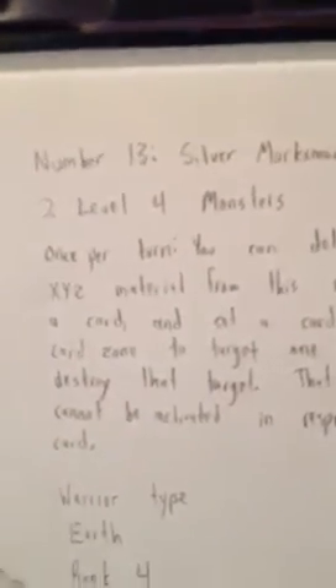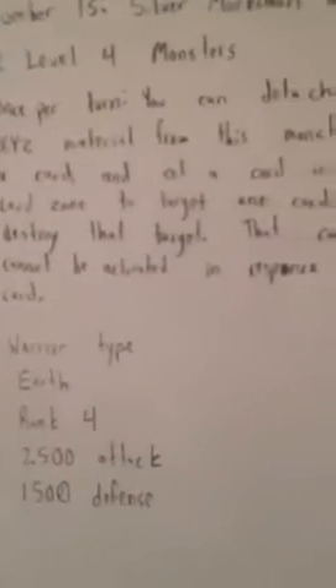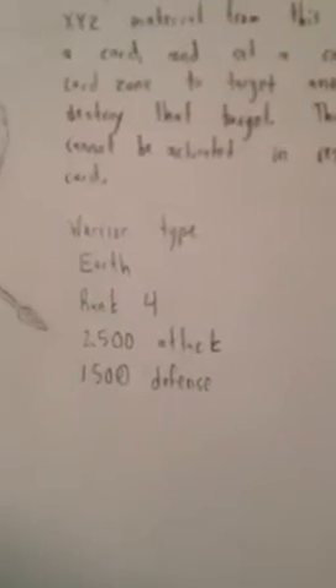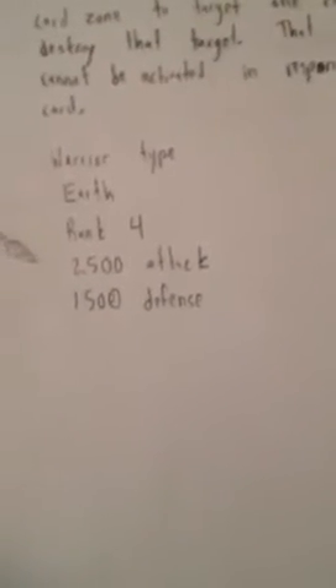I think I did good on the face though. The card's name is Number 13: Silver Marksman of Old. Two Level 4 monsters. Once per turn, you can detach one Xyz material from this monster, discard a card, and set a card in your spell and trap card zone to target one card on the field — destroy that target. That card's effects cannot be activated in response to this card. It's a Warrior type, Earth, Rank 4, with 2500 attack and 1500 defense.